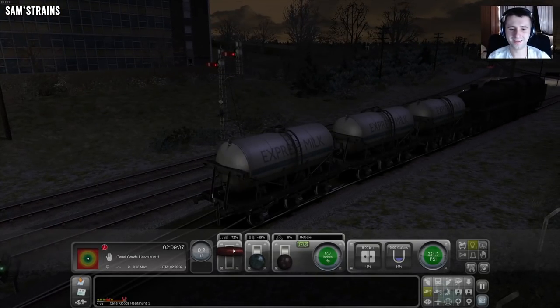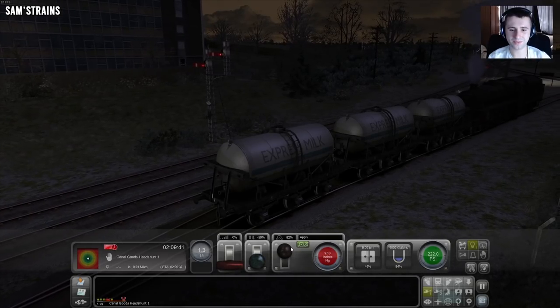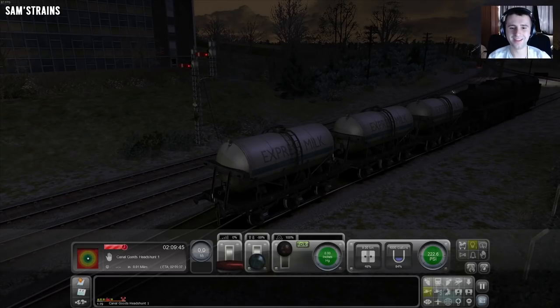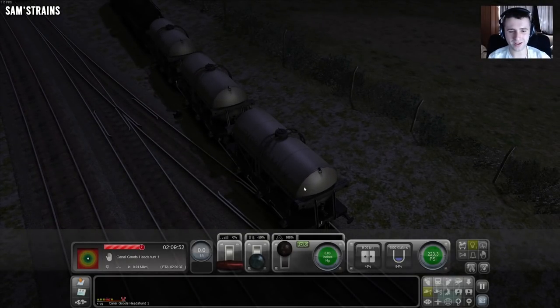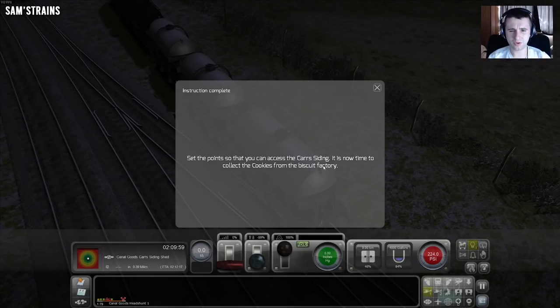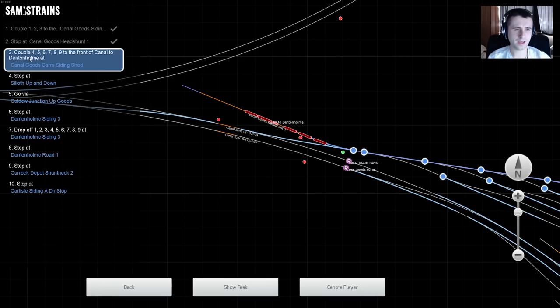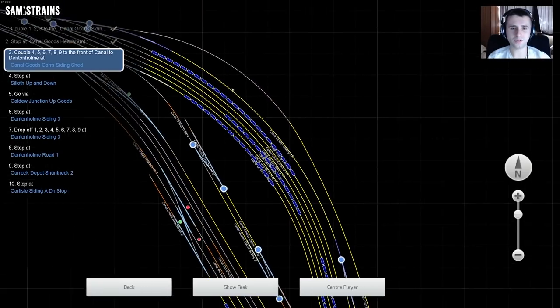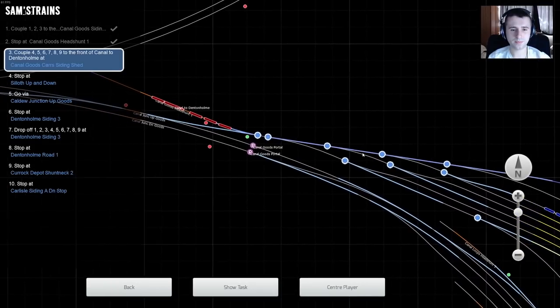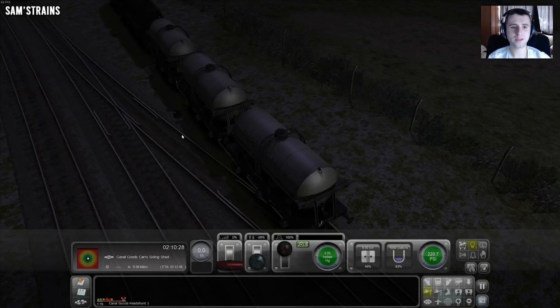Set this to running if possible - self-lap seems to do the trick. As long as it stays at 21 inches, I'm easy. It seems like a very lively engine. Even if I cut the regulator, it carries on accelerating. There's the canal goods head shunt that we should be about to move into. This looks good. I don't know what they want me to do here, but we will find out next. Apparently that was fine. We're okay. I would have said that was a little bit of a dodgy place to stop, but according to the game, that's all fine. Just bide our time for a little bit. Set the point so that you can cross and access the Car's siding. The cookies from the biscuit factory - this is awesome.